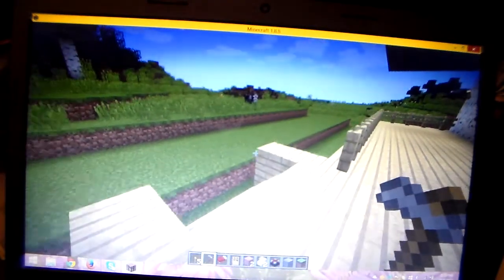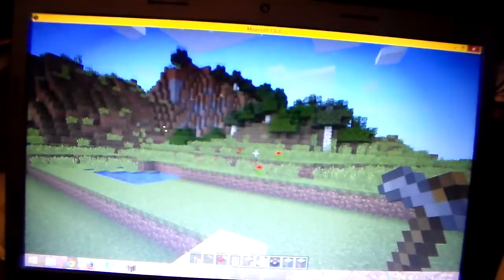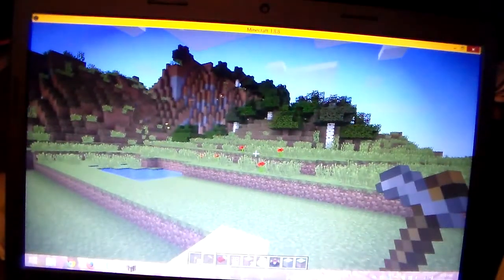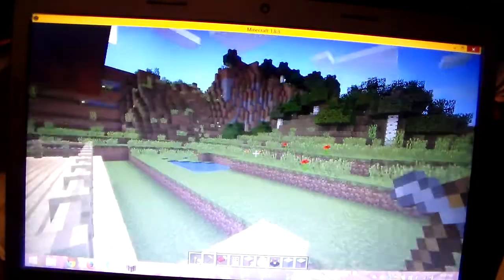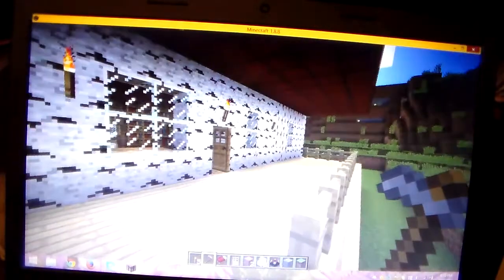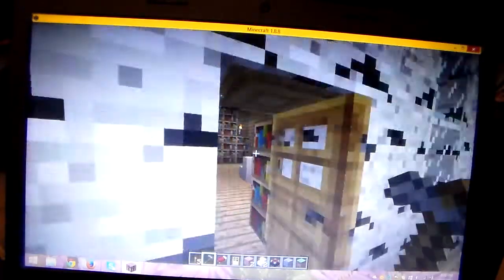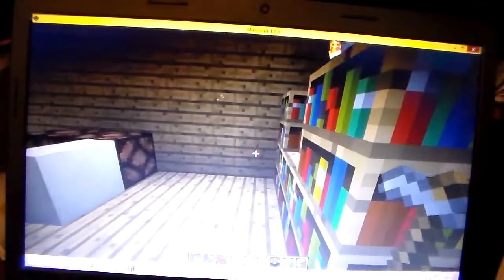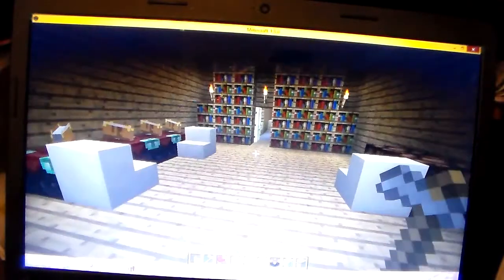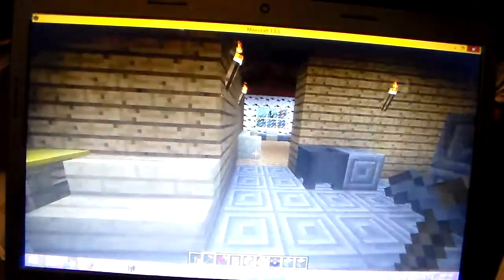There's animals on Minecraft — there's cows, horses, chickens, pigs, sheep. You can kill some and cook them and eat them. And you kill like the sheep, you get the wool, and that's how you make the beds. This is on creative mode, though. That means I don't have to mine and find all this stuff, I don't have to kill the animals — I automatically already have it all in my inventory as much as I need. That's why when I'm just aiming to build a house, that's what I play on is creative.